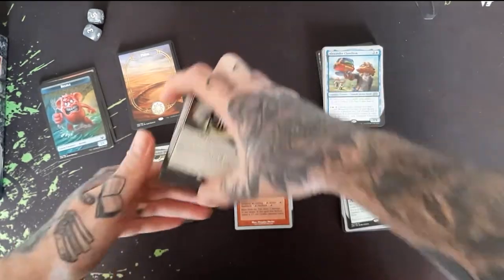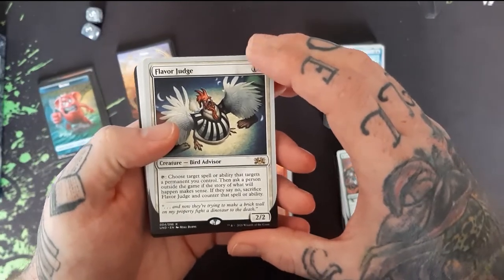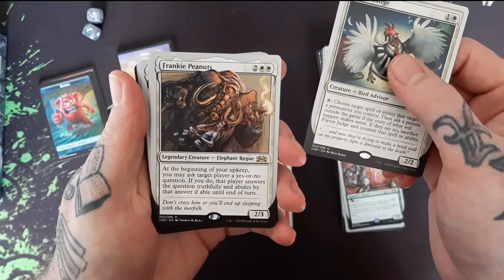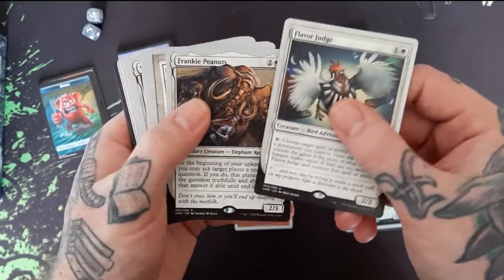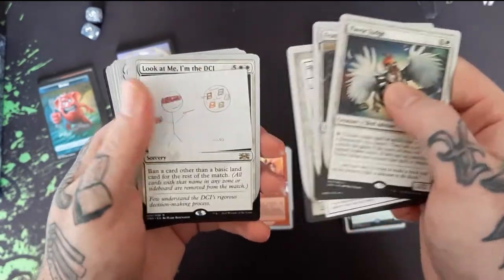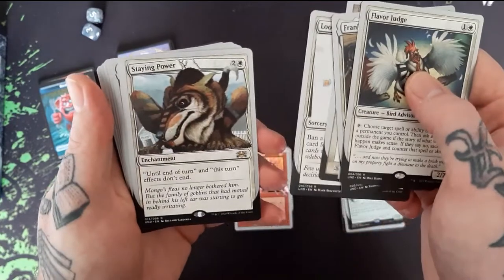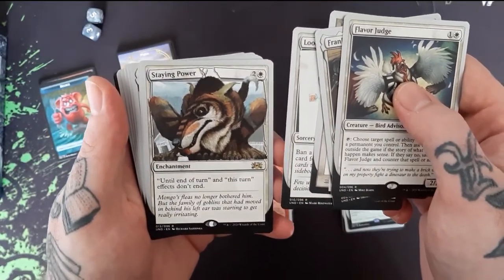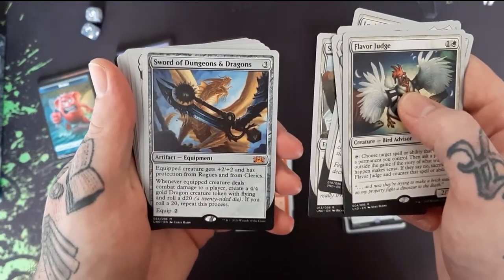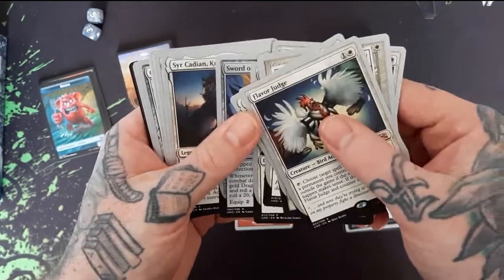Go ahead and do white first. We got this Flavor Judge — chicken looks like a ref. We got Frankie Peanuts, looks like a crime boss. Look at Me I'm R&D. Look at Me I'm the DCI. We got Staying Power — I don't know what that's supposed to be. Sword of Dungeons and Dragons — that's pretty cool, we got a dragon and a sword, looks like a keyblade or something.